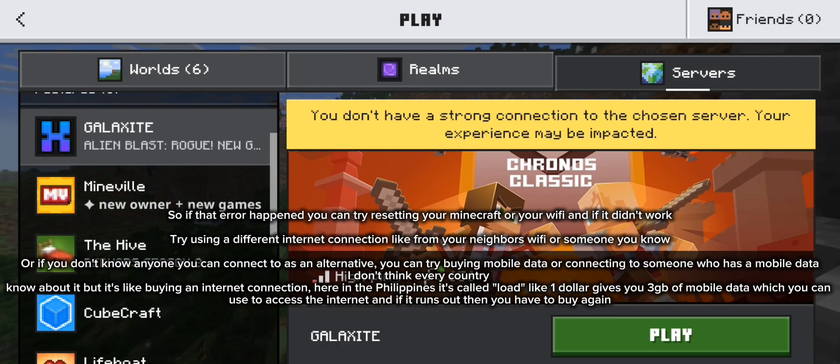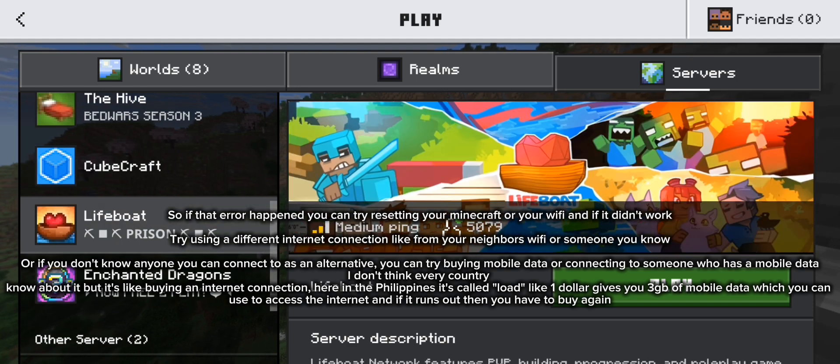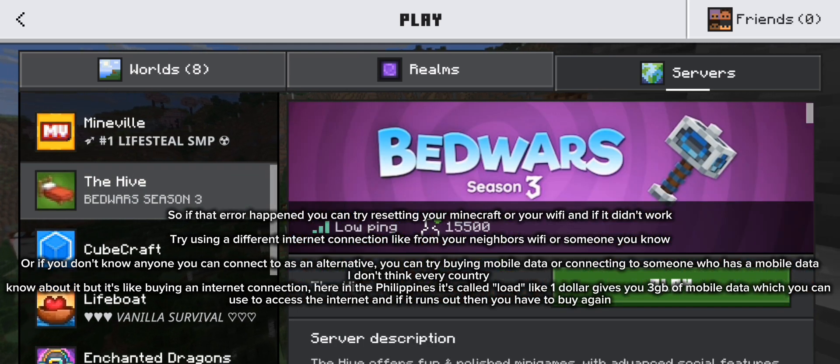So if that error ever happened, you can try resetting your Minecraft or your Wi-Fi network. And if it didn't work, try using a different internet connection like from neighbors or someone you know.